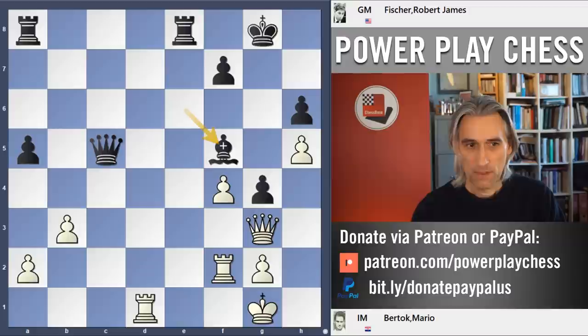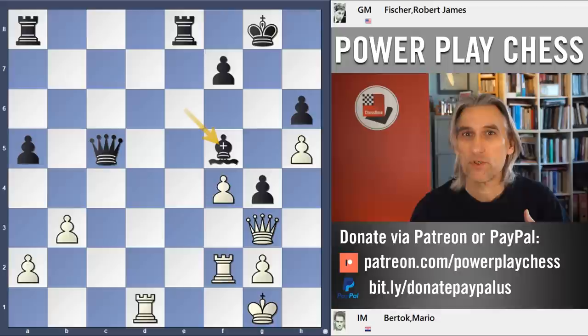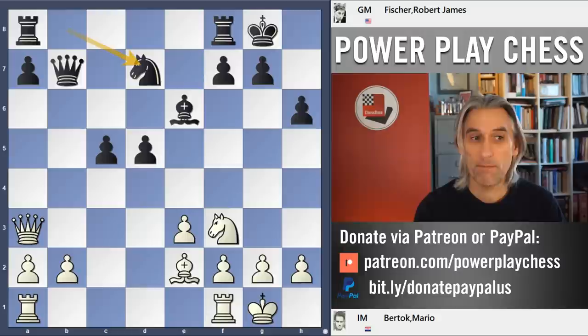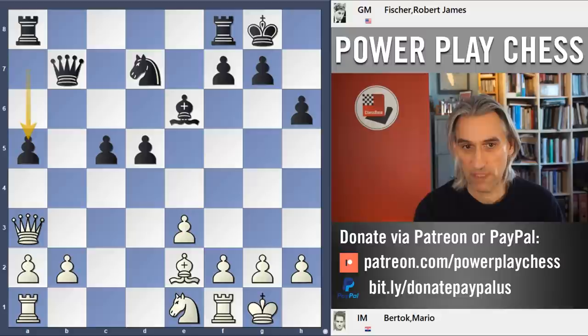An incredibly smooth game from Fischer, and very typical of him — strategically he understood the game perfectly. That move, queen b7, was the start of a very simple queenside strategy with a5 and putting pressure on the b-file.